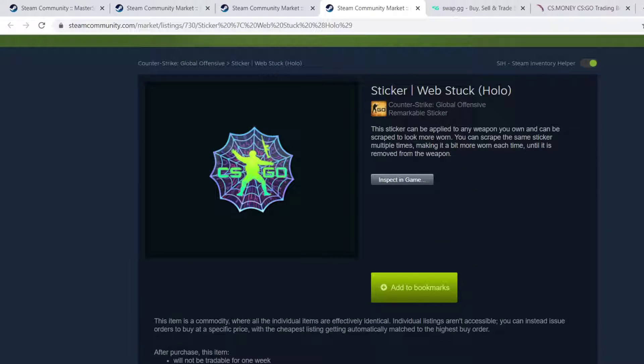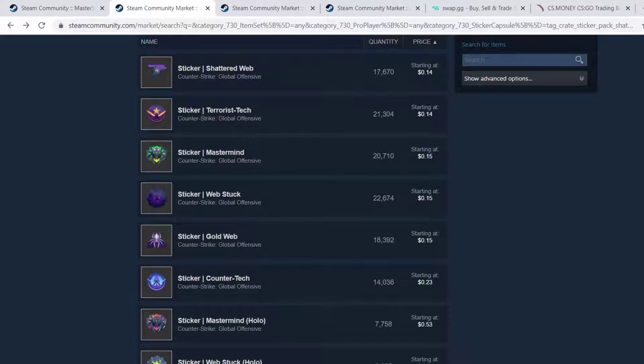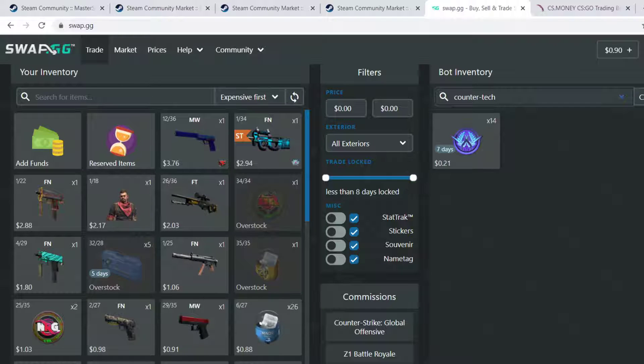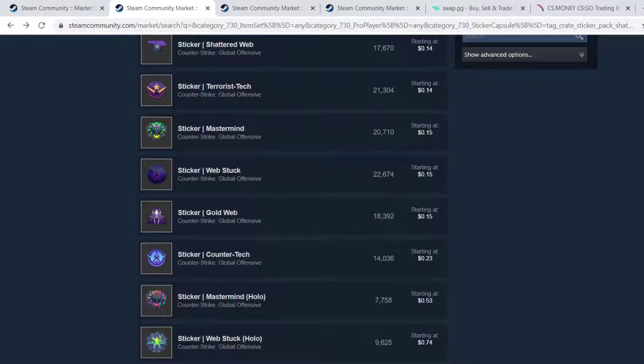What you're going to want to do with this information is head over to different sites. I've got two pulled up — swap.gg and csmoney. Any trading site like that is going to be your go-to here, because these stickers have kind of taken these sites by storm in the past day or two. These sites only update every one or two days, so you're going to be able to find some nice deals on the stickers.